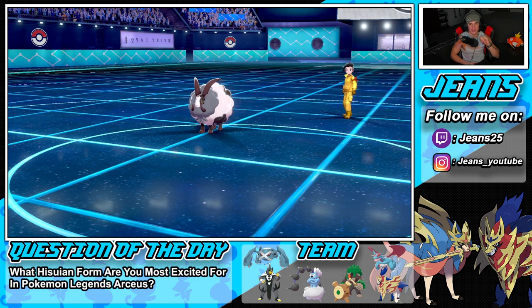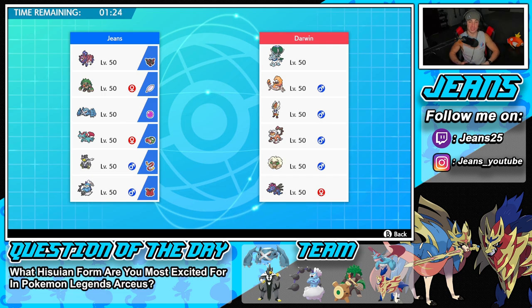We lost Battle 1. The Dubwool did us dirty — we didn't play badly, we just had nothing to counteract Cotton Guard. That thing was so defensively bulked after Cotton Guards it ran through our whole team. Our only hope was Urshifu and we brought it to red but it just wasn't enough.